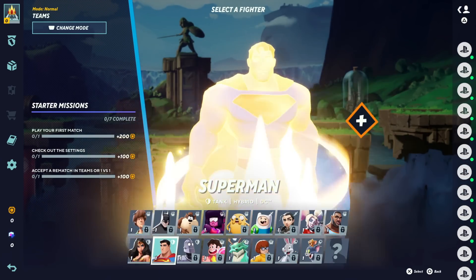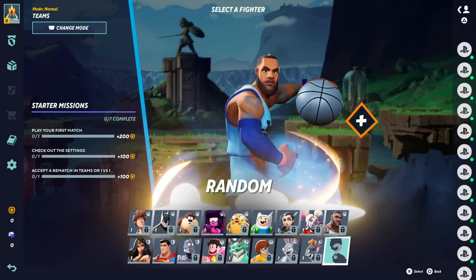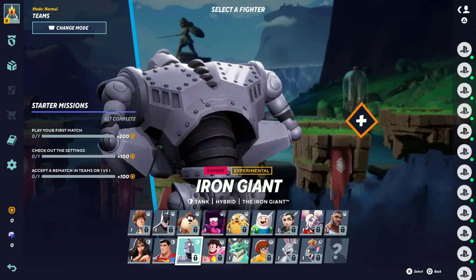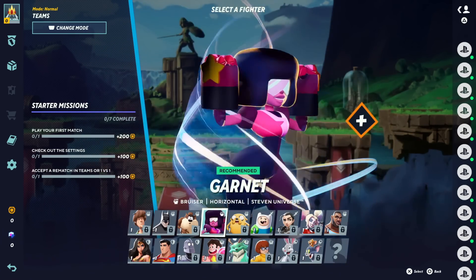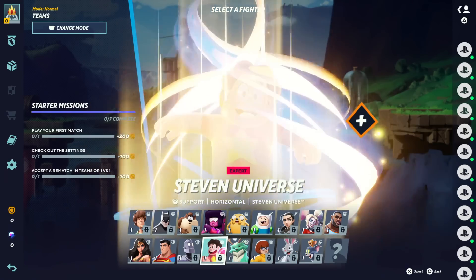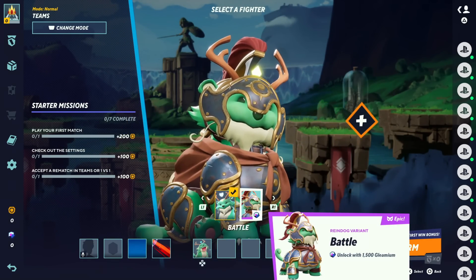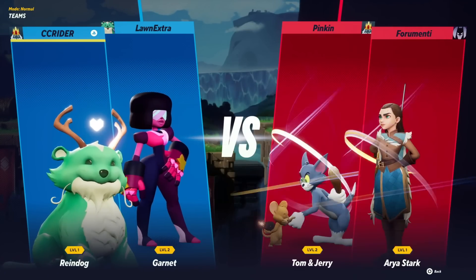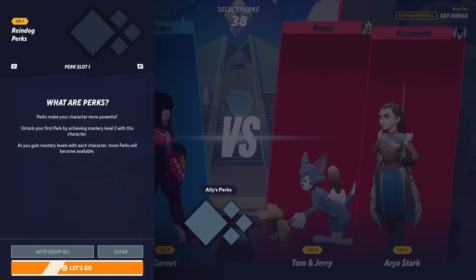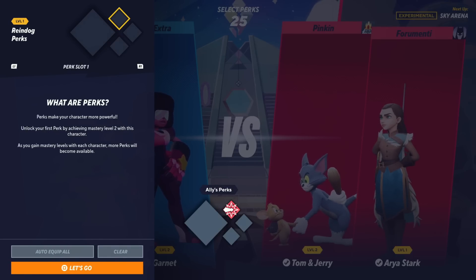Choose your character - this is where it gets fun. We have Shaggy, Batman, Taz, Garnet, Jake, Finn, Arya Stark, Harley Quinn, LeBron James, Wonder Woman, Superman, Iron Giant, Steven Universe, Reindog, Velma, Bugs Bunny, and Tom and Jerry. Some of these characters are locked off for me. I don't know who to choose, so we're going random - we got Reindog, that's cool with me. I'm going to stick with basic Reindog for now. Reindog is more of a supporting fighter. Perks make your character more powerful - you unlock them by achieving mastery levels with each character, but I don't have any at the moment.